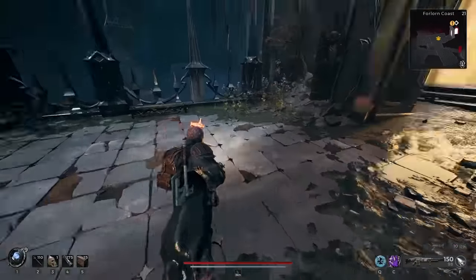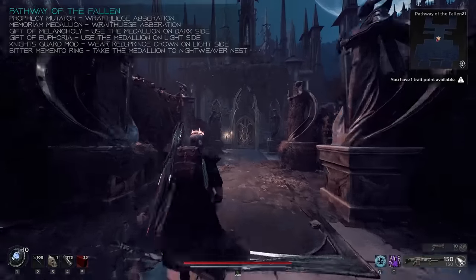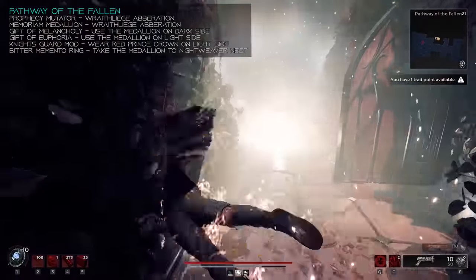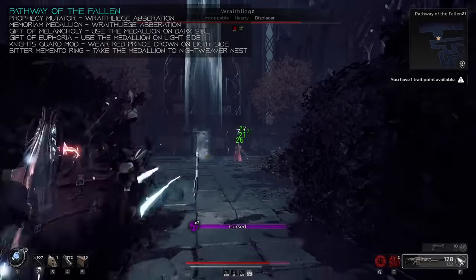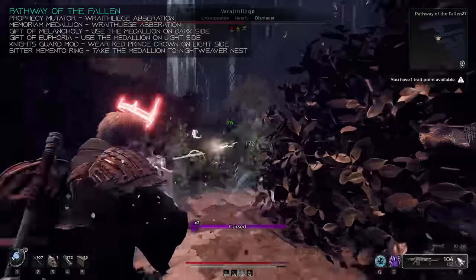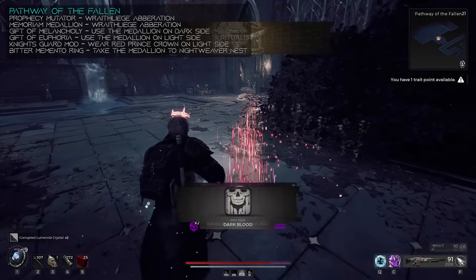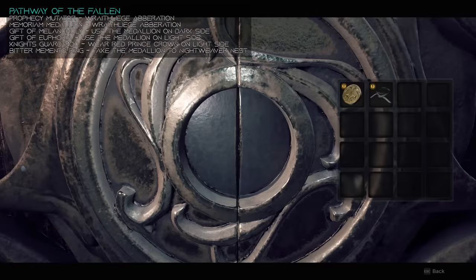Head back up, and you can finally go inside the palace. Inside the palace, there's going to be a side dungeon right here next to the checkpoint — the Pathway of the Fallen. Here you're going to find a corpse drop, as well as an injectable from any of the hall tile sets in Losum. At the end of the zone you're going to reach a hedge maze. Starting on the dark side, if you follow the hedge maze to the left-hand side, you'll reach the aberration Right Liege, which when killed will drop the Prophecy Mutator as well as the Memoriam Medallion. Like the Scribe's Tome, you have a lot of options for this medallion, so you're going to need to do this a bunch.